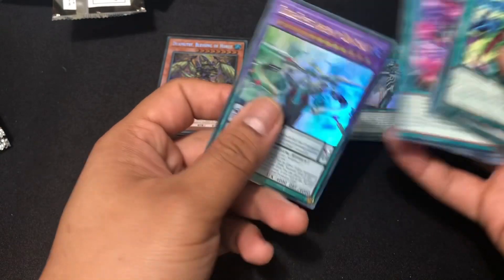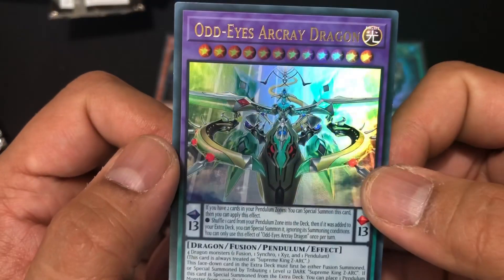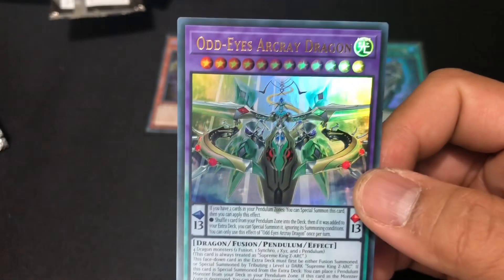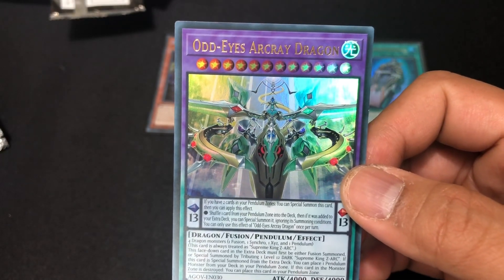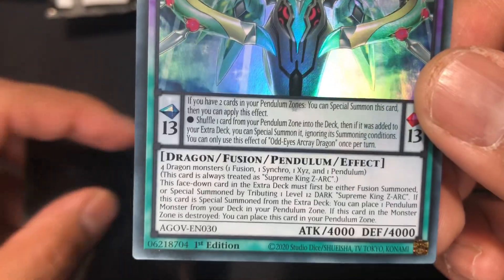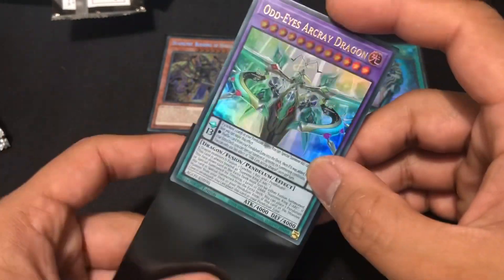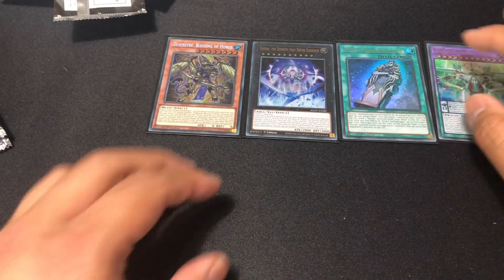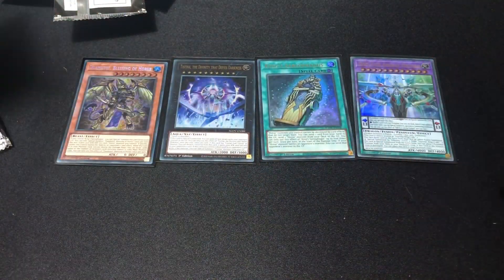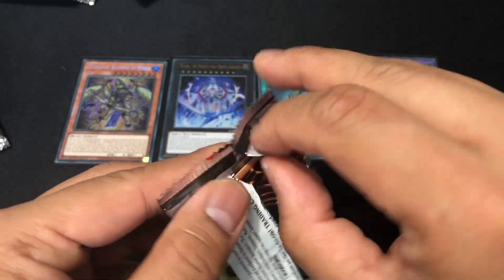Whoa, there it is — it's a dragon that doesn't look like a dragon. Odd-Eyes Acre Dragon. Why don't they ever make the cover monster worth anything, unless it is this time? Here are all those long words if you guys care — into a sleeve we go. Four hits so far. Yeah, they've got a lot of ninja support — why can't they give us more samurai support?